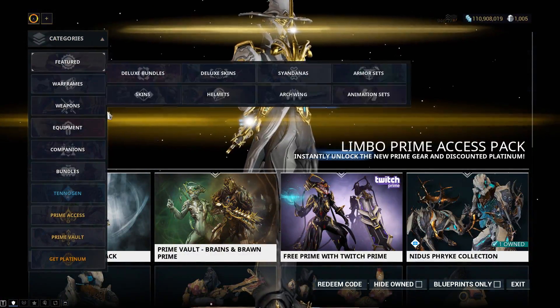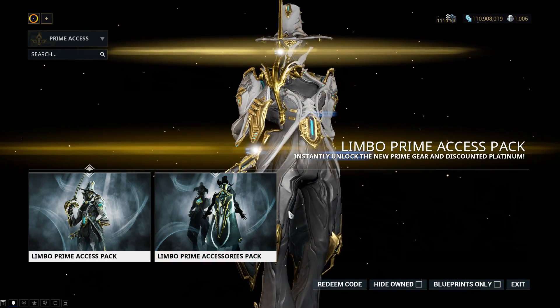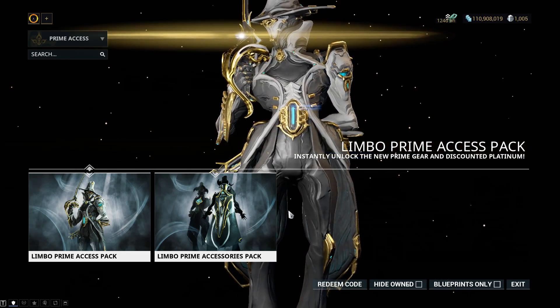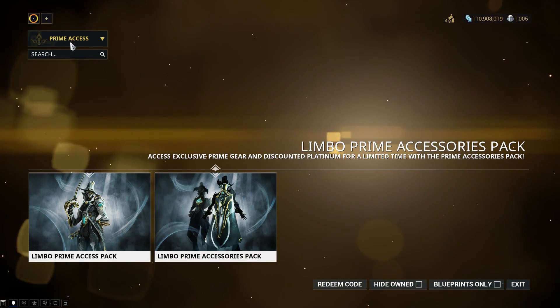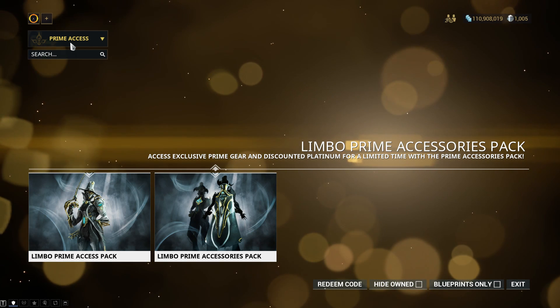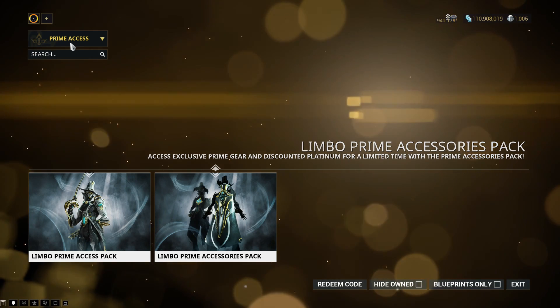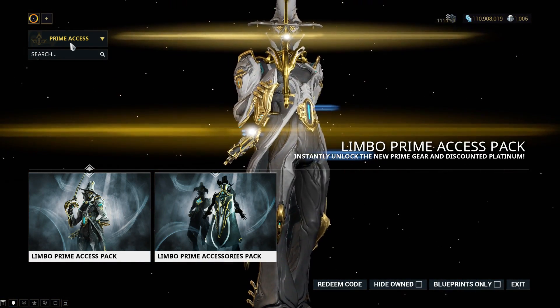So when it comes to the big elephant in the room — is the Limbo Prime Access Pack worth it? If you need the boosters, then yes. It's 1,200 Platinum worth of boosters and you get a Prime Syandana and other stuff with it. I don't pick up the Prime Accessories when they first come out — it can wait a bit, unless they look really good and then I'll pick them up pretty much straight away.